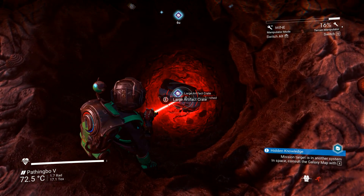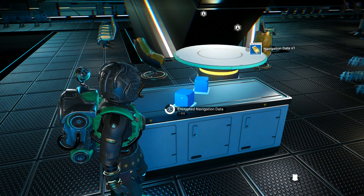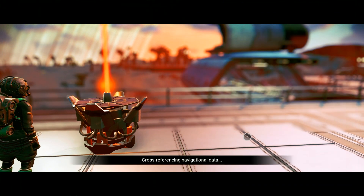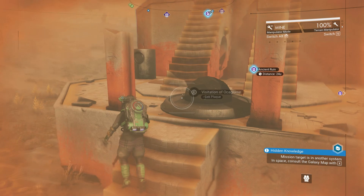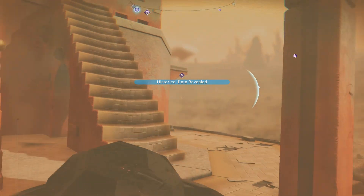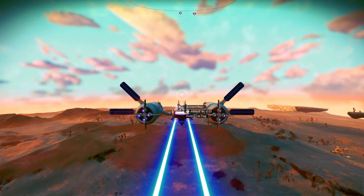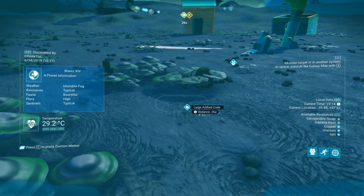Coming up at number 4 we have the Ancient Ruins farming method. For this, make sure you are packing a lot of navigation data because it involves the signal booster — you can get navigation data from space station cubes as well as from inside containers on trading posts. Pull up your signal booster, go into input data, and start scanning for artifacts. There are only two types of results you need: either Ancient Plaque or Ancient Ruins. Anything else like a monolith, don't bother — only Ancient Plaques and Ancient Ruins have the option to seek knowledge of the past, which reveals historical data and on the map shows as Ancient Ruins with a distinctive icon with a box inside it. Once you reach the site there will be a large artifact crate buried underground with a very rare item inside.